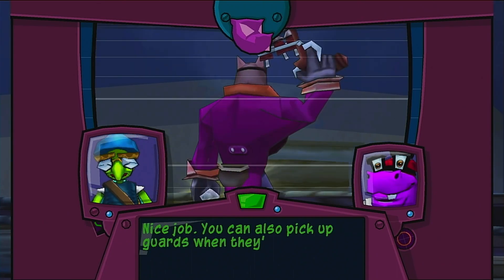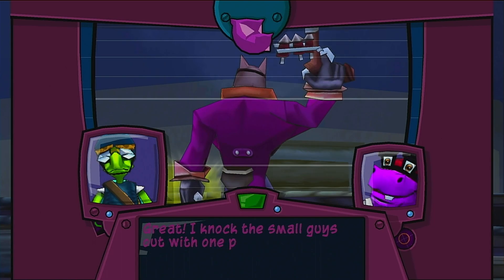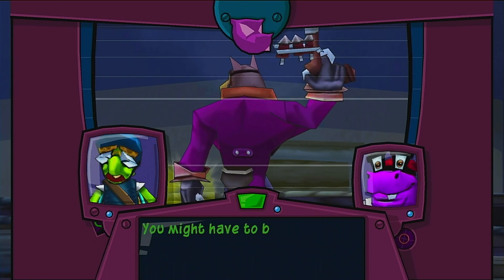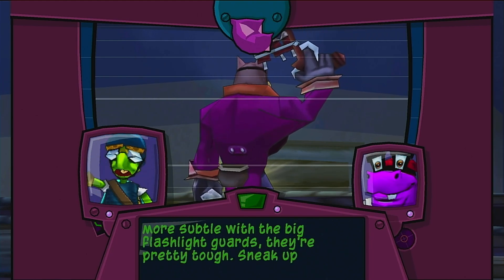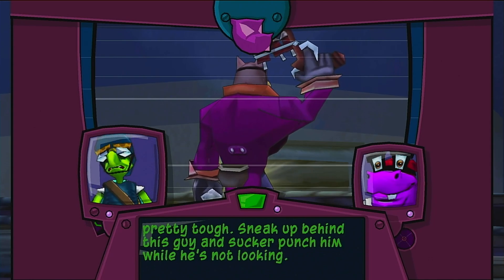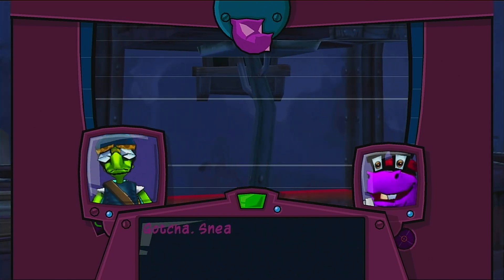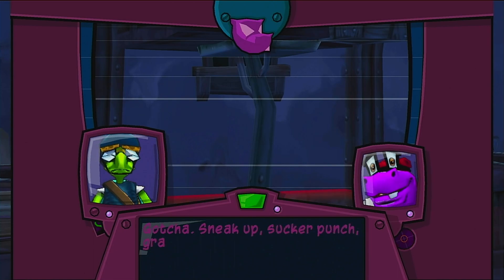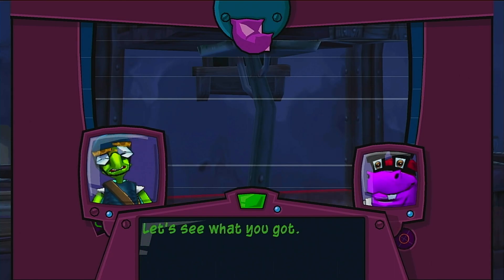You can also pick up guards when they're knocked out. I can knock the small guys out with one punch. You might have to be a little more subtle with the big flashlight guards — they're pretty tough. Sneak up behind this guy and sucker punch him while he's not looking, then pick him up and throw him at the pillar. Gotcha. Sneak up, sucker punch, grab, throw, destroy.